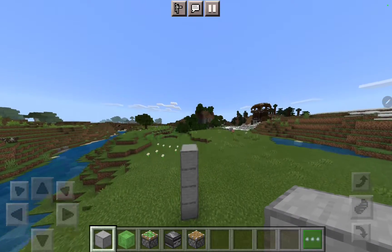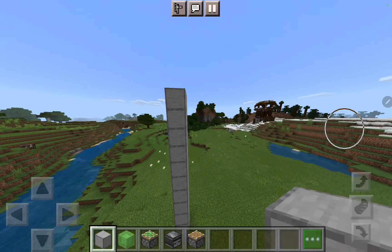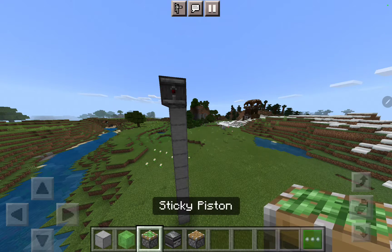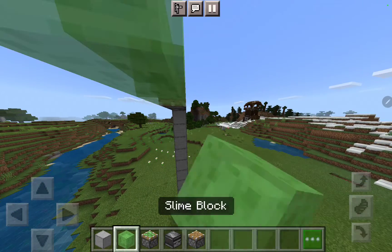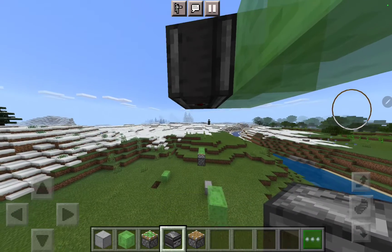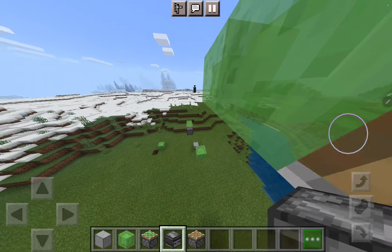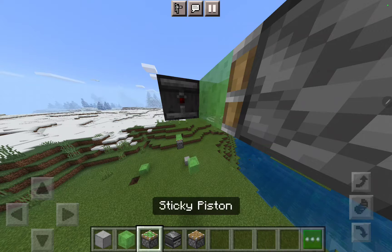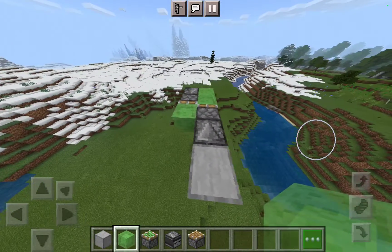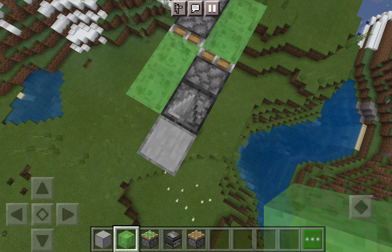There are a few blocks high, so go many blocks high up. Then place an observer like this, place a piston like this, place two slime blocks like this, place an observer like this. Then place a sticky piston, then two slime blocks. Once you have placed this slime block it should be able to work, and once you break this block then it will start.